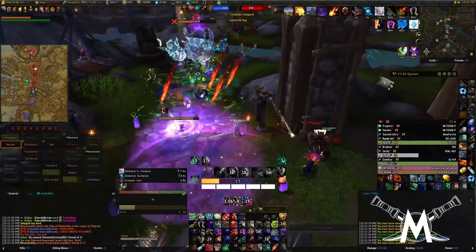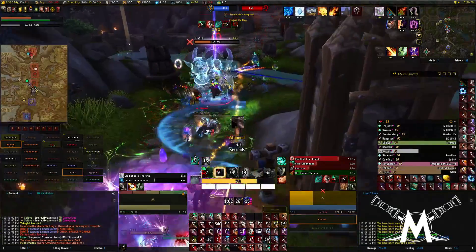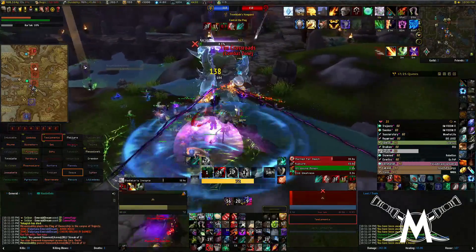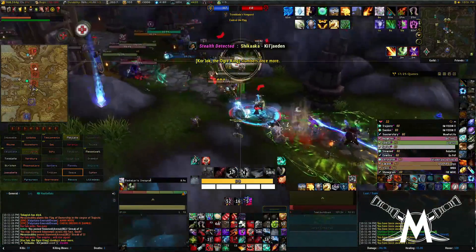Priest healer is going down - give me that kill. Go back here in the back. Stunned and got knocked away, that's kind of nice. Better for the stun to be on me than on a healer. Their ogre's dead finally - he got deleted.